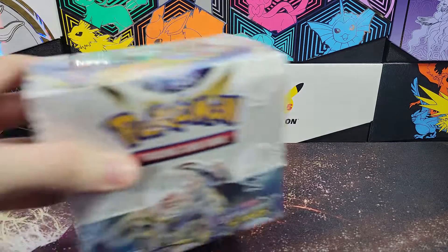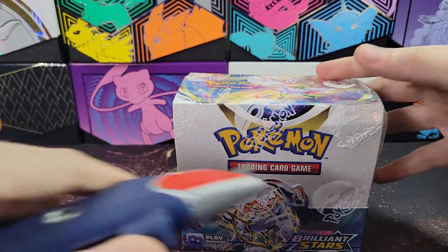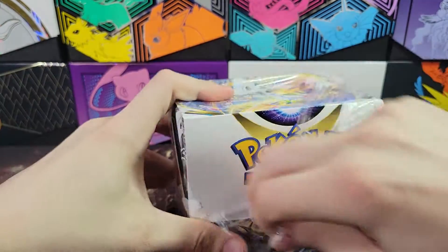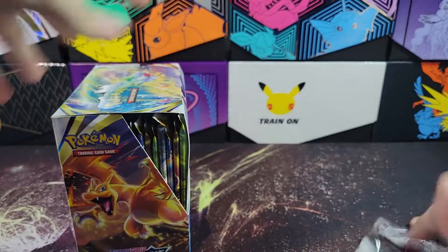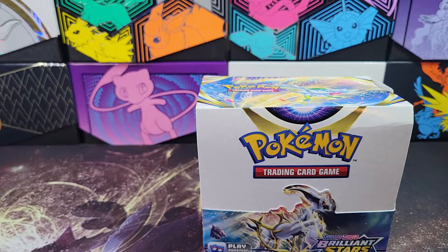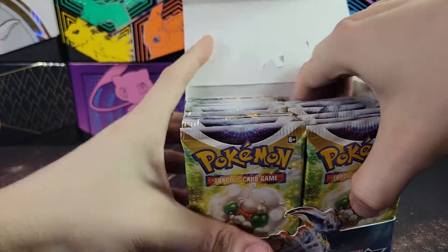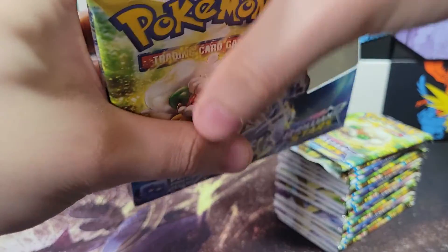Hello and welcome back to TCG Dreamland. I've finally got a Brilliant Stars booster box. This set, as you probably know, has a subset in it - the Trainer Gallery - and because of that you can actually get a good hit in a pack with the white border.